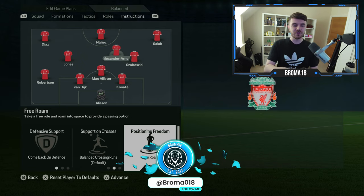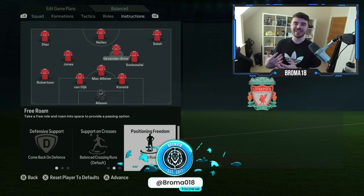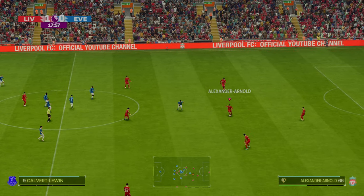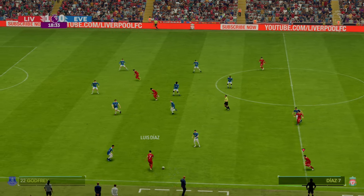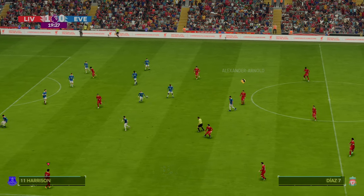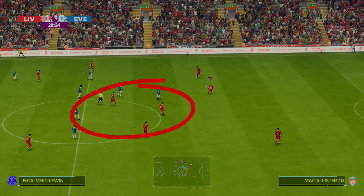The next thing you're going to want to do is set positioning freedom to free roam. With Alexander-Arnold, he's coming deeper — he's closer to the number six or number four, closer to McAllister and the defensive midfielder than getting into advanced areas. With free roam, he's going to drop into pockets of space. If you leave him on stick to position, he's pushed up more into advanced areas. On free roam, he drops deeper and picks up the ball from deeper, replicating his role in possession far more accurately.